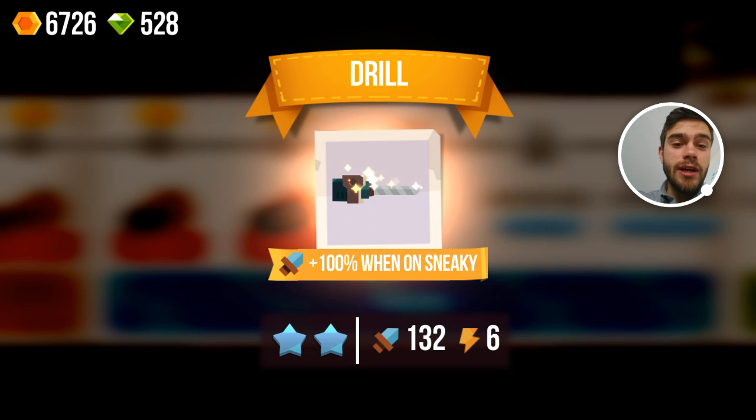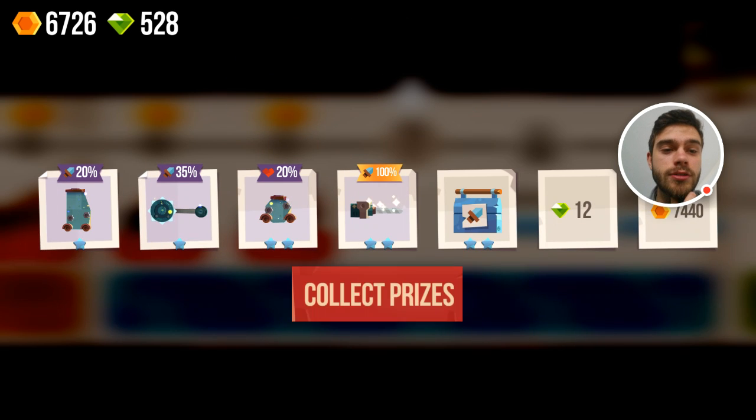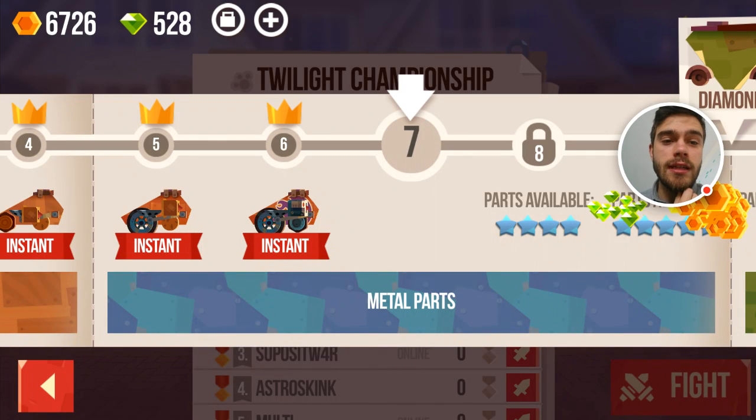A legendary! Plus 100% attack value on sneaky — that's pretty insane. We should probably consider making a sneaky build with a drill; that vehicle would be pretty powerful. And an attack toolbox with 38 additional attack — I like that, we can definitely use that. So those are all the items we got — let's collect the prizes.